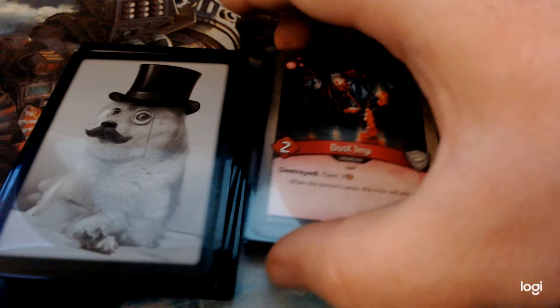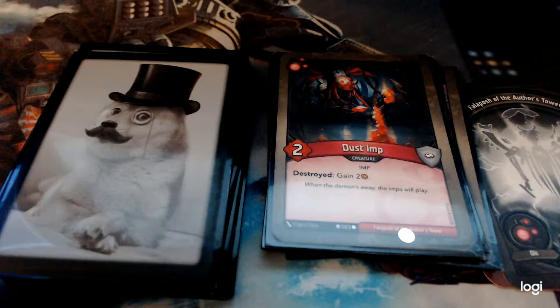Dust Imp — power two. When it's destroyed, you gain two Amber. A lot of times opponents will really try to avoid destroying it, so it's best if you can get into a situation where you're punishing them for not destroying it. There's an upgrade we'll see later in Shadow that could help with that. Or you can always just use it to fight, and even if you don't accomplish much, you gain the Amber — it's not bad.